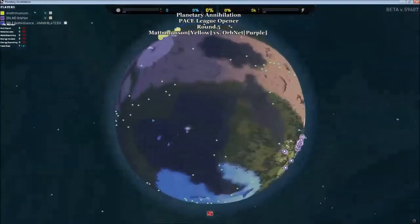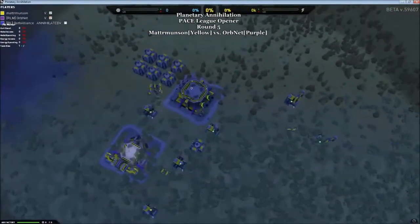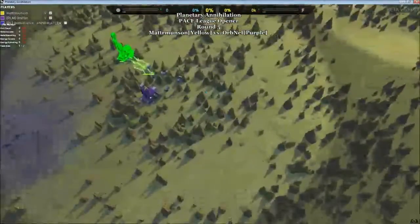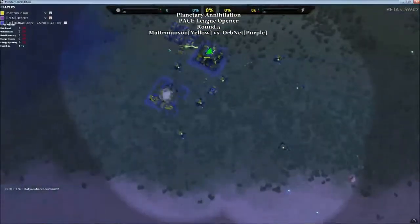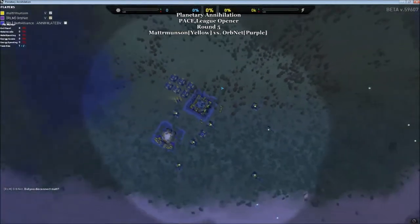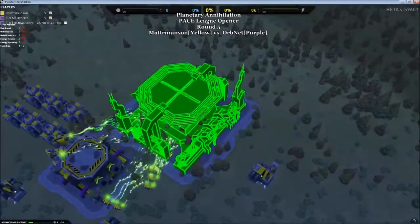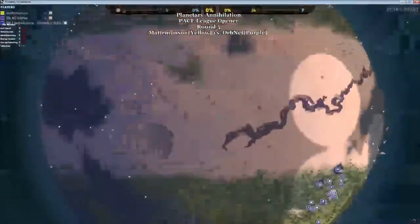Matter Munson has left his base pretty much alone at the moment with no more expansion going on. Slightly surprising. Meanwhile Orb Net continues to work on expanding his economy. Matter Munson is still online with one unit moving, and he's now working on an advanced air factory — really pushing that hard, already about a fifth of the way done. If this keeps up he's going to have a lot out of there really quick.